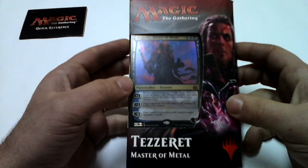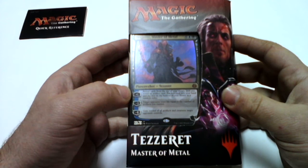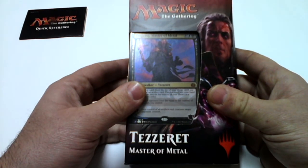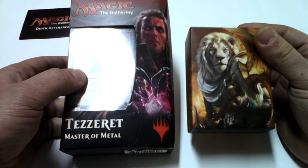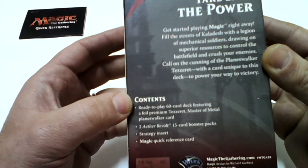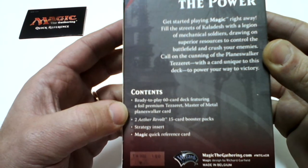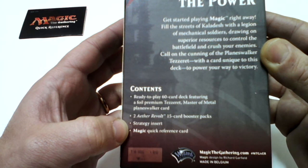Hello YouTube, and welcome. In this video I'd like to do with you the unboxing of this new planeswalker deck — Tezzeret Master of Metal. This planeswalker deck came with the set Aether Revolt. It comes with a ready-to-play 60-card deck featuring a foil premium Tezzeret Master of Metal planeswalker card, two Aether Revolt 15-card booster packs, a strategy insert, and a Magic quick reference card.